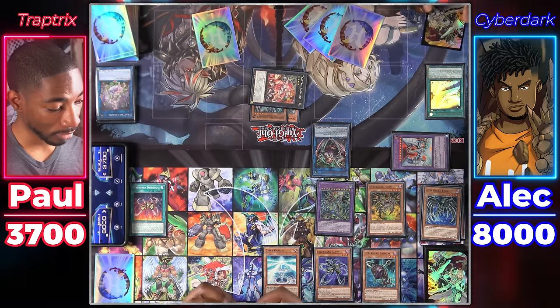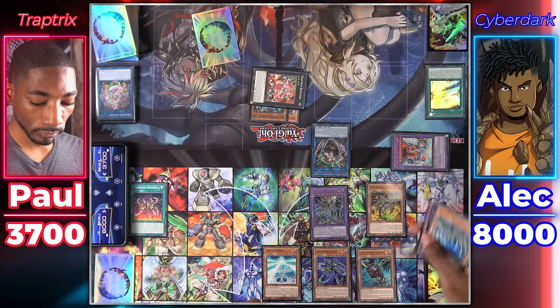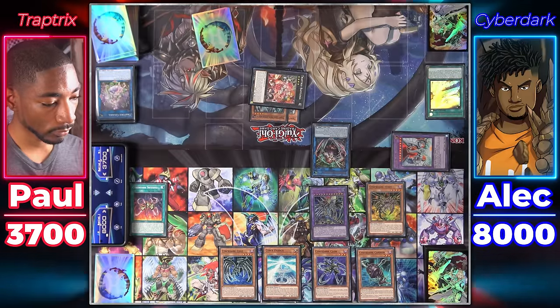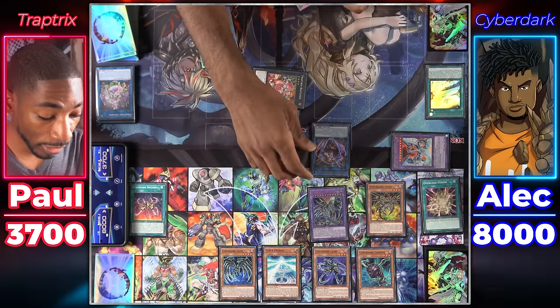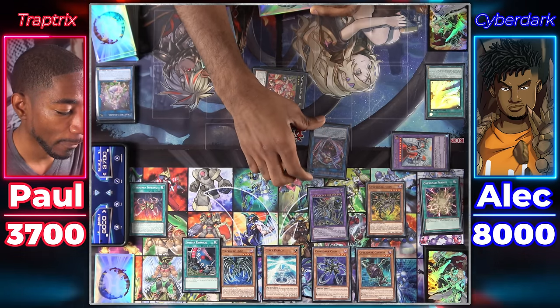I can't really do much. I use the effect of my End Dragon to equip one of my machines or dragons — I'll give it the Edge. That's pretty much it. Dragon attacks Adipus — it can't be destroyed but it's 2,000 damage. Well, game 3.